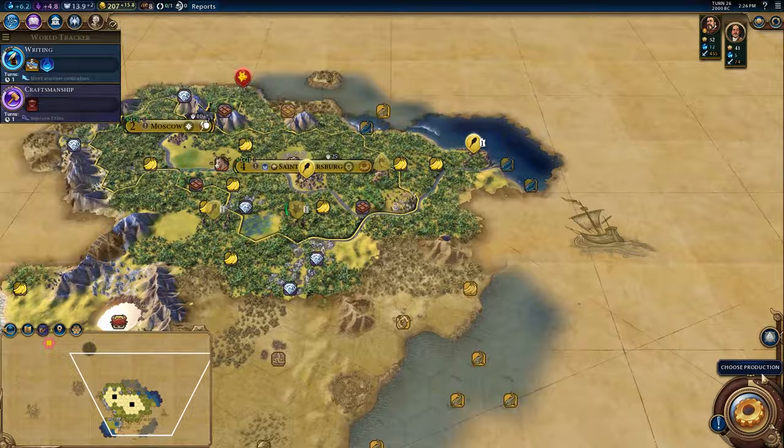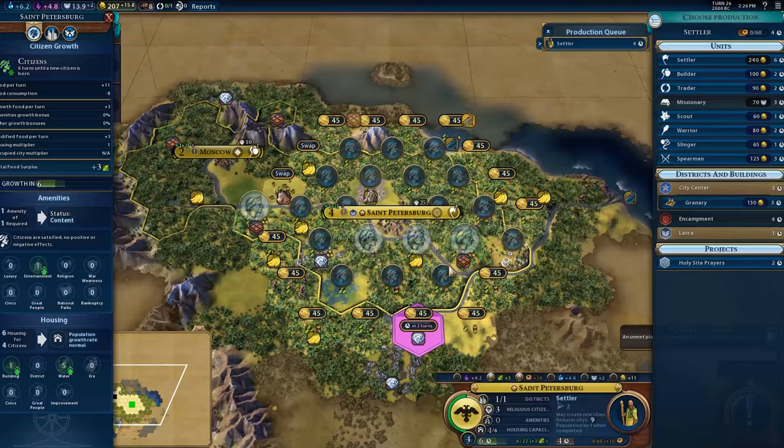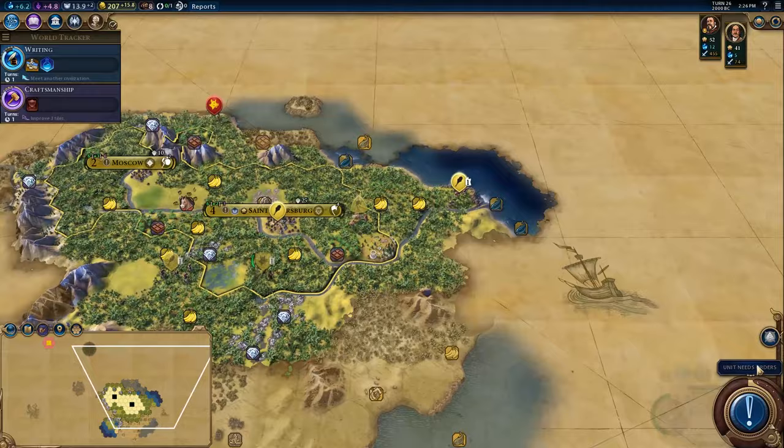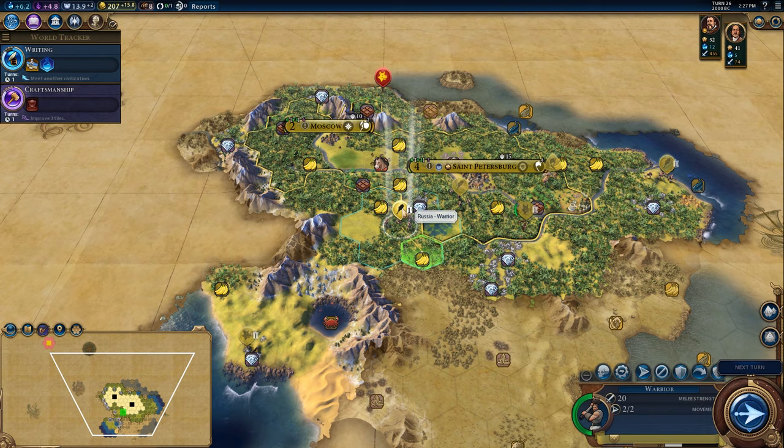Another settler would be a good move in my opinion. Make sure we're focusing on growth and production. I think we will purchase the Granary — no, we won't purchase the Granary yet, I think we're good without it. We want to pick that goody hut up with this guy so he levels up. I think I will keep this warrior up near Moscow to keep that safe from any shenanigans.